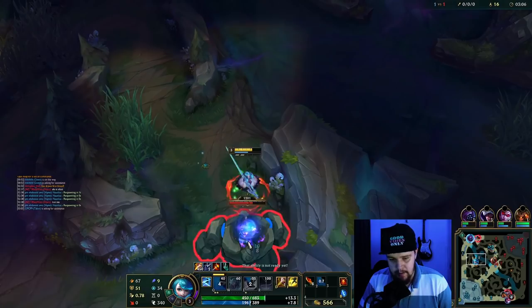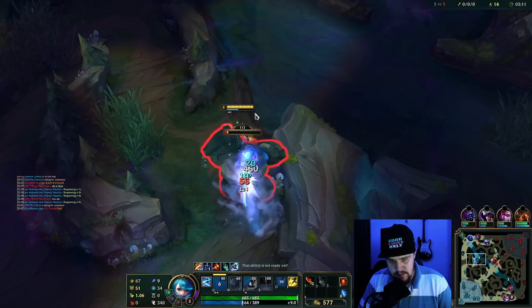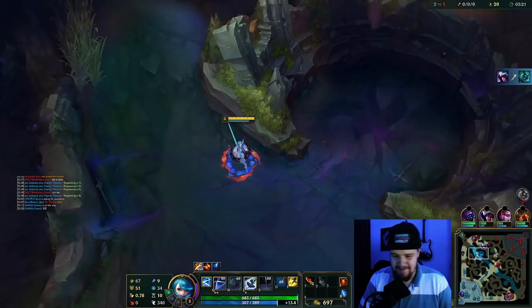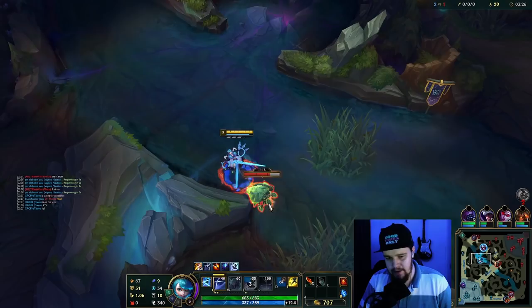Oh, he's hunting — Hecarim. I don't know if I can make it there in time. Trying my best to move up towards him. He's gonna get him — that's a good cheese, holy shit. Alright, I guess I get top scuttle for free, and bot scuttle as well I suppose.